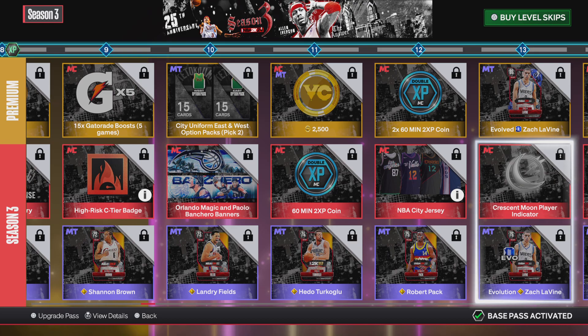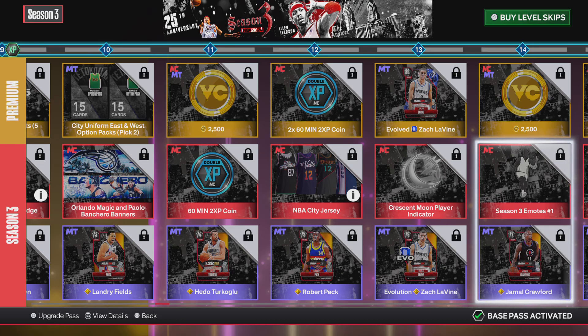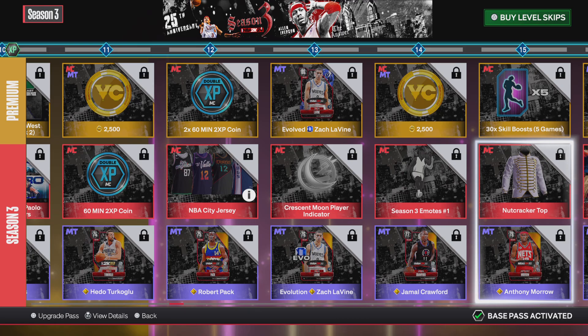Level 13, you get Zach LaVine cards and another Player Indicator. Level 14, you get more VC and a Stupid Emote. Level 15, you get a Nutcracker Top, which looks pretty decent, and more skill boosts.